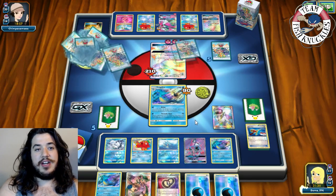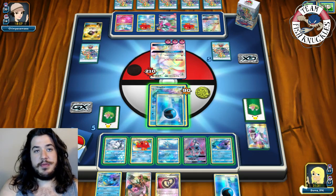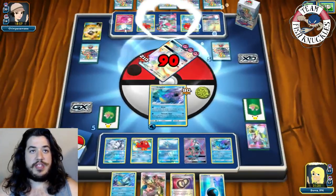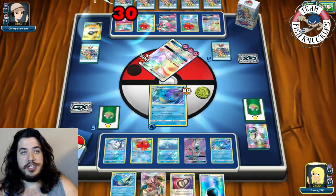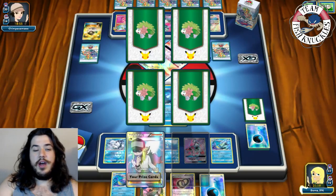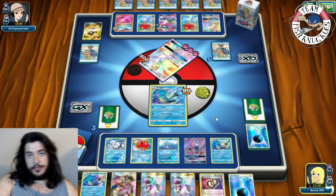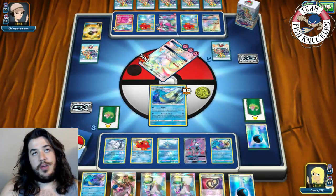We play N and just barely miss finding what we wanted, but find a Water energy and Mallow for next turn. We put Water energy on active Kingdra and Tornado Shot for 90 taking a knockout, putting 30 damage on the new bench Kirlia. Going down to three prizes. Opponent needs two more Fairy energies for Gardevoir to knock us out — he commits one but that's his attack for the turn.